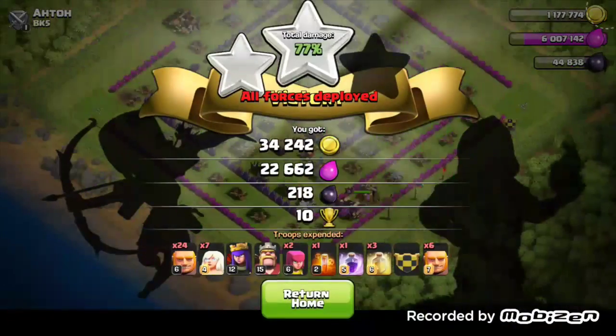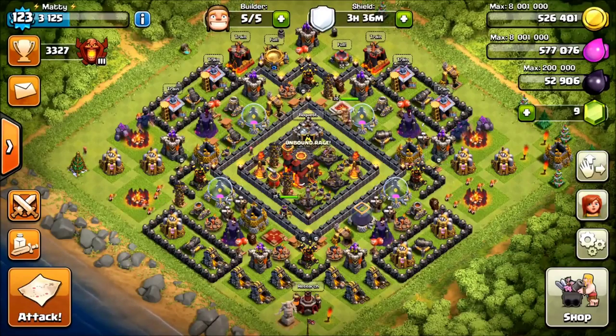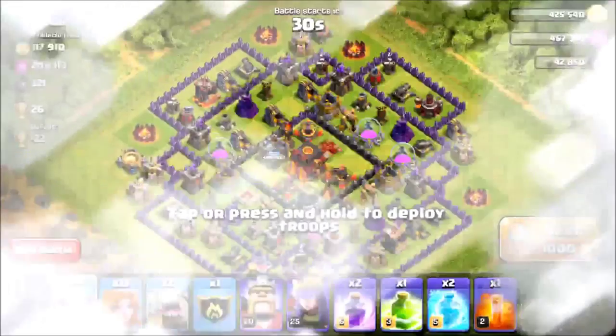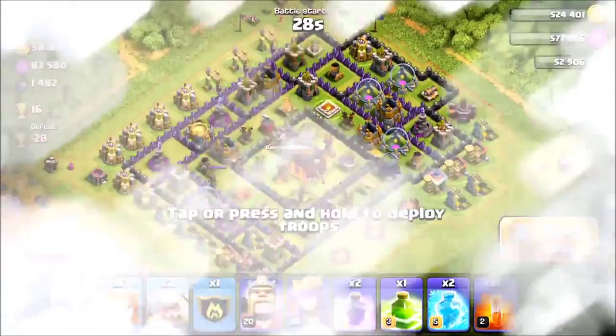Two more structures needed and the troops are right on those two structures, but it doesn't happen. I end up getting five out of six stars across my two attacks. My math is poor, but yeah — five out of six stars. Now we're going to see how Raw did and hopefully we win this battle.